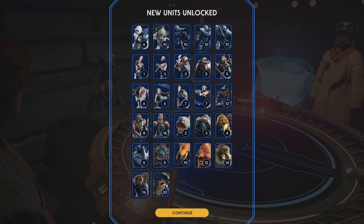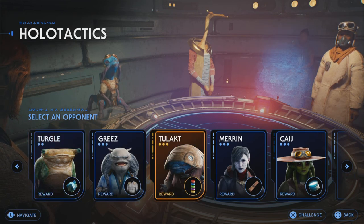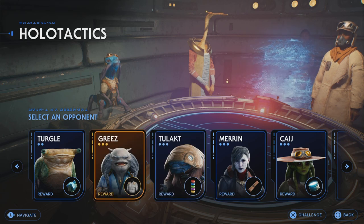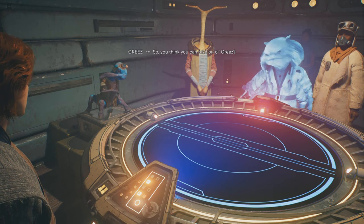These are all the units we have from scanning people we've defeated — creatures, enemies, whatever you want to call them. As you can see, we've got all different opponents we can select. We're of course going to pick Greas to try to get the jacket. Let's go — I'll just let the video play out now.